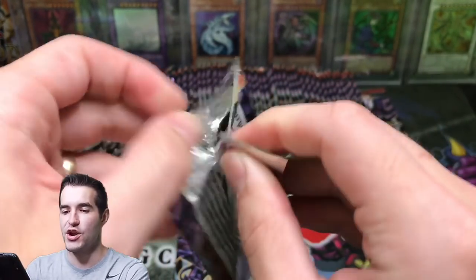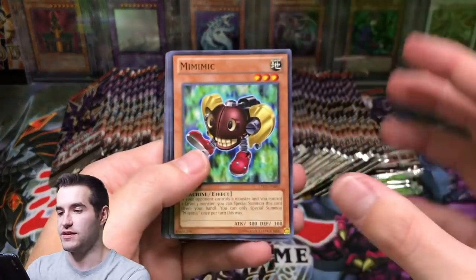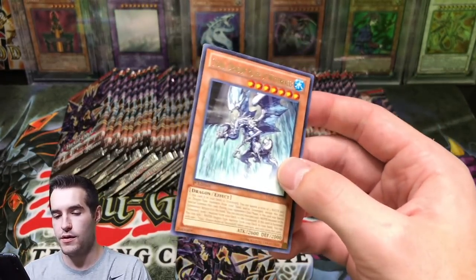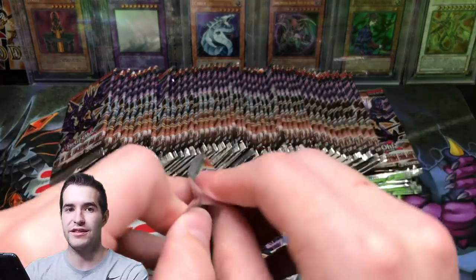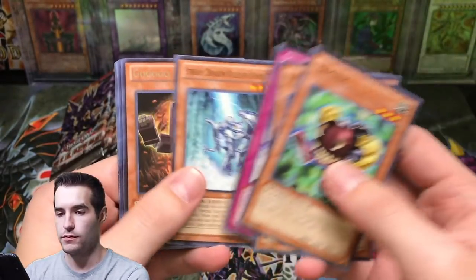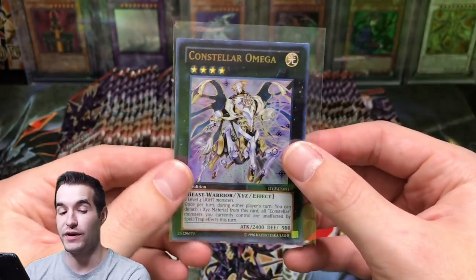Can we get the ghost rare that we are here to find? Can we get it guys? This is going to be epic. There's a Title Dragon Ruler of Waterfall - that is a good rare card. Two more packs here, then we go into the last few packs. Stream Gigas, Constellar Omega - ultra rare. So we've pulled this guy twice as an ultimate, and now once as an ultra.